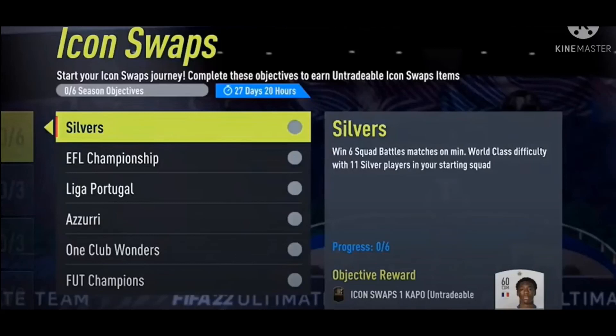Welcome back to another video. In this video, we're going to show you how to do a squad battles AFK glitch. We're going to be showing you how you can do this for icon swaps, and it could help you for whatever you really need it for. Without further ado, let's get straight into this video. But before we start, please subscribe for more content.